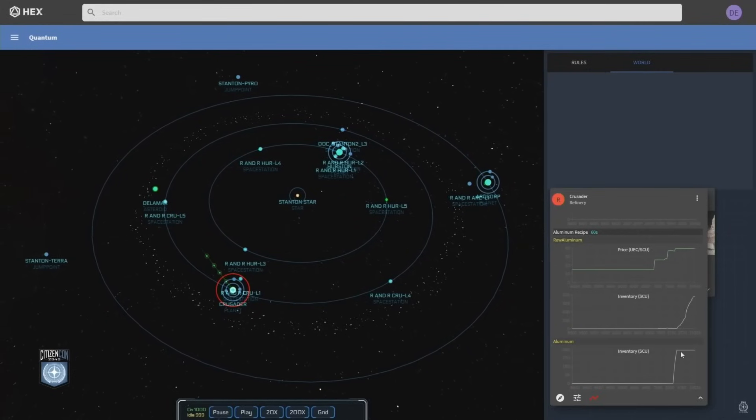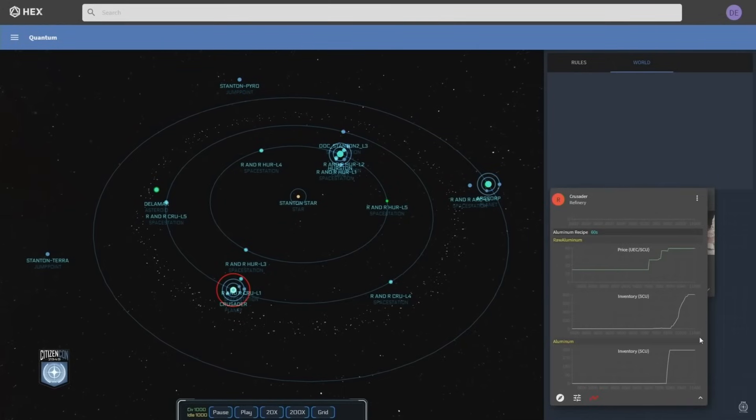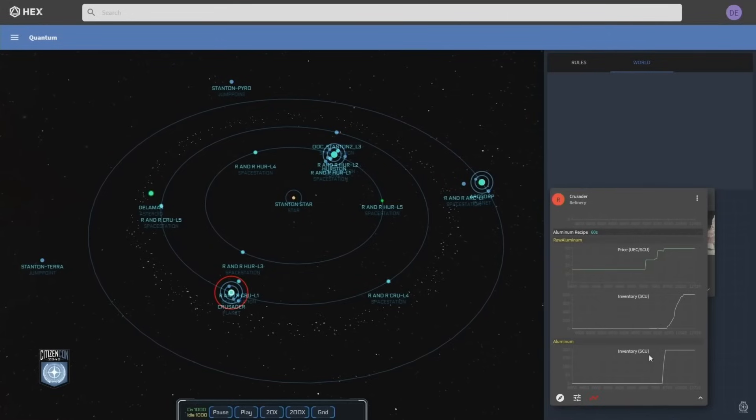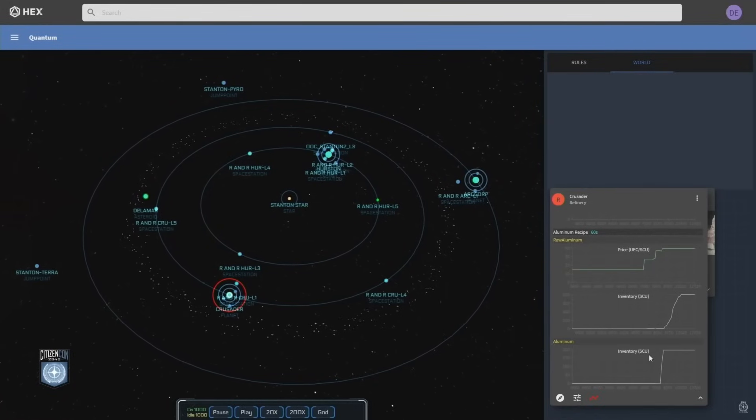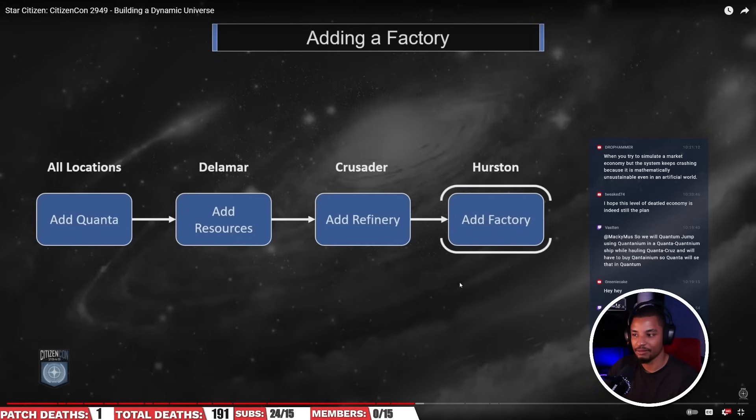They speed up the simulation, and the aluminum inventory fills up. After that, the entire economy comes to a halt — the one refinery has no more incentive to buy more, so it's not willing to buy, and therefore the quanta have nothing to do. This is really the part of the economy that matters to all of us: seeing demand go up or down based on the qualities of the market. Right now in Stanton we don't really get that from AI or from ourselves making that much of a difference.